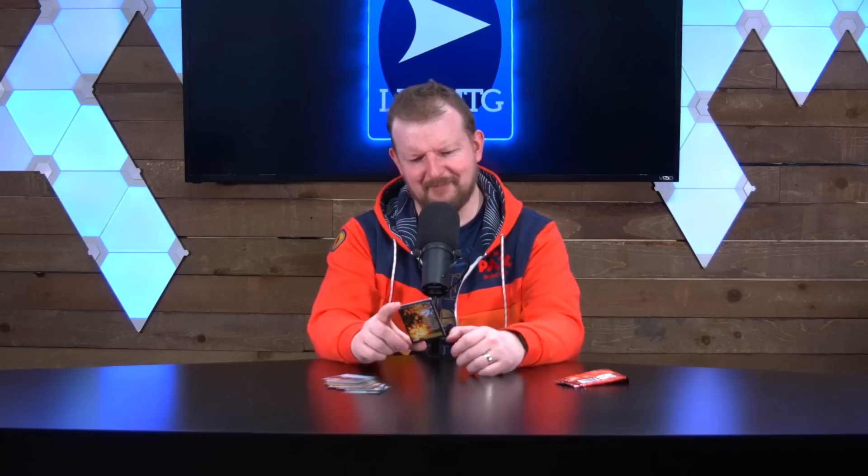The Razortip Whip — I don't remember this at all. Two mana artifact: one and a tap, and it deals one damage to target opponent. Did we try to kill people with Razortip Whips once? Did we have like three or four of them? James is nodding. It might have been successful — that sounds just stupid enough to work. At least it's cheap; it probably shouldn't even cost two mana.